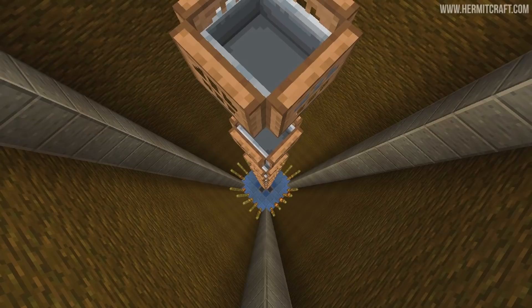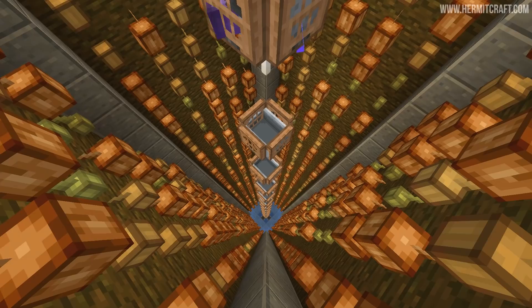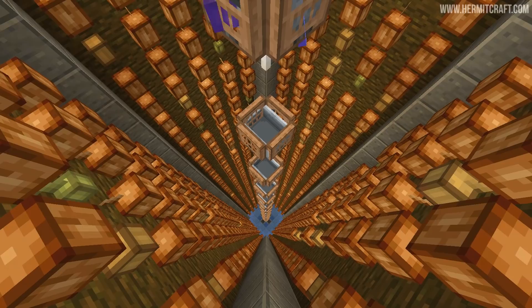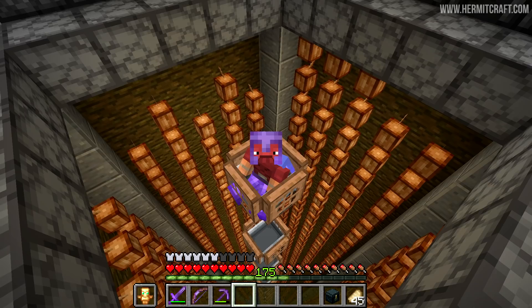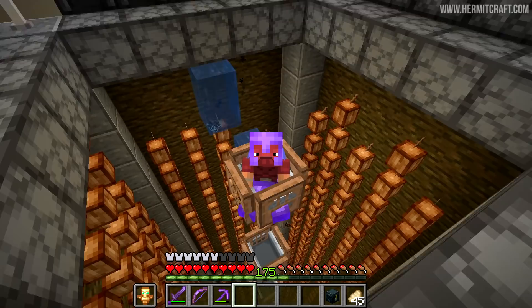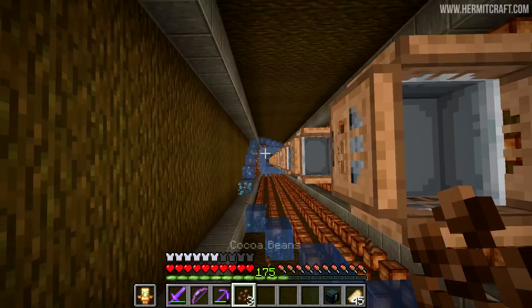How long does it take to place all of these cocoa beans on the jungle wood? It was about six and a half minutes from bottom to top. And then I decided to leave the replay mod on, actually recording the growth of all the cocoa beans. It took about 30 minutes until pretty much all of them had grown. So this farm is actually pretty fast — you leave it there for 30 minutes and all the cocoa beans are fully grown. And now of course it means we get to harvest all of these beauties. Let's go ahead and press the button — absolutely glorious harvesting of cocoa beans!